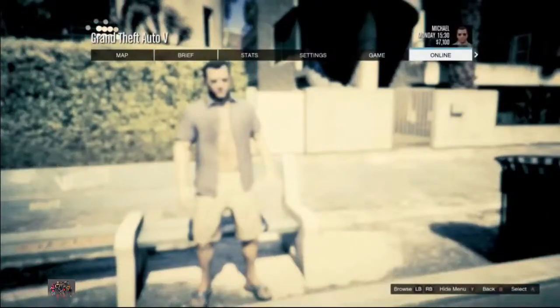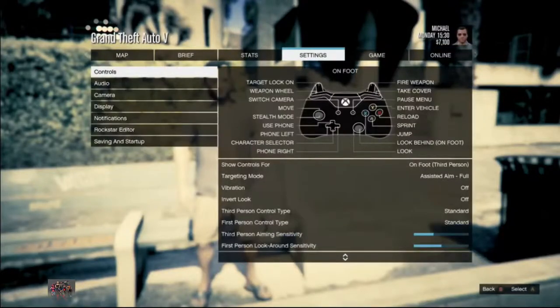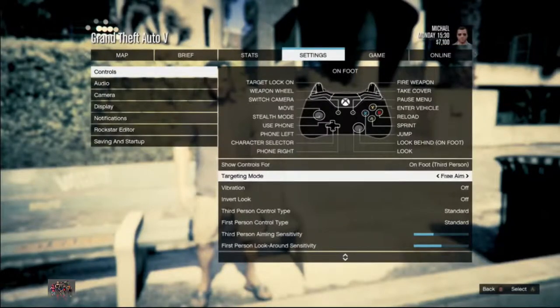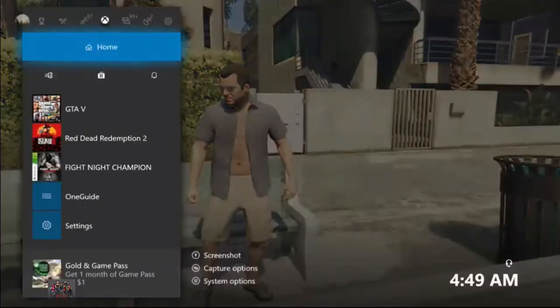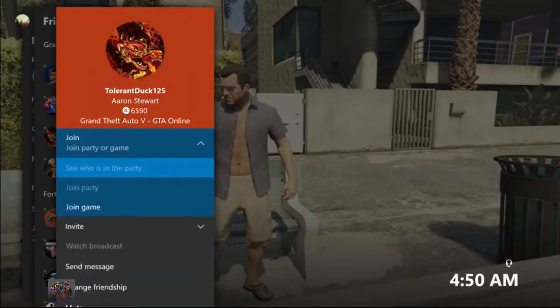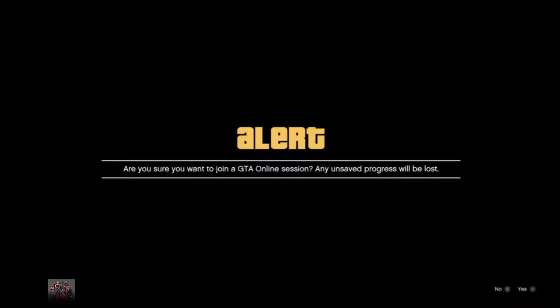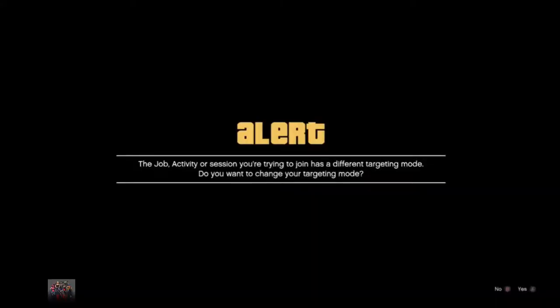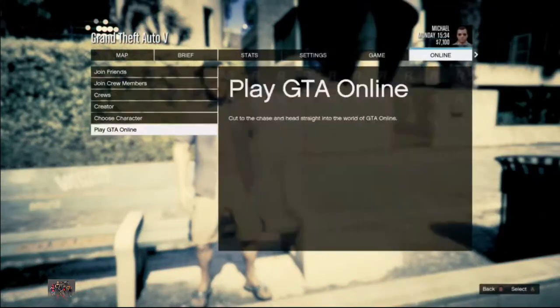Make sure before you go online to have the proper settings to do the glitch. Go to Settings, go to Controls, and make sure to set your targeting mode to Free Aim. From here I'm going to do a little test — I'm going to join one of my friends on my friend list. I'm getting two alerts — I'm going to accept the first alert and deny the second alert. Now I know I can join this person to do the glitch later on.